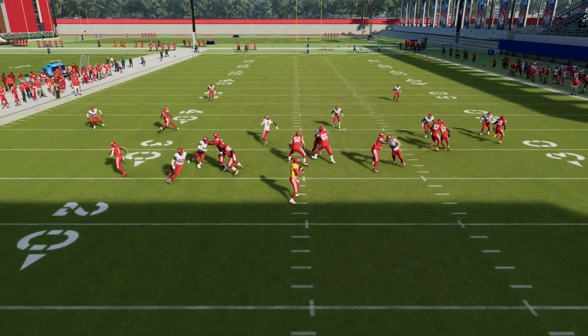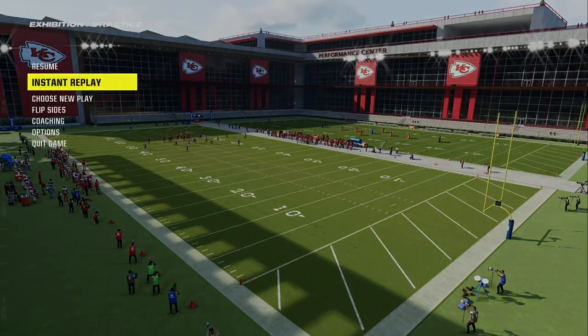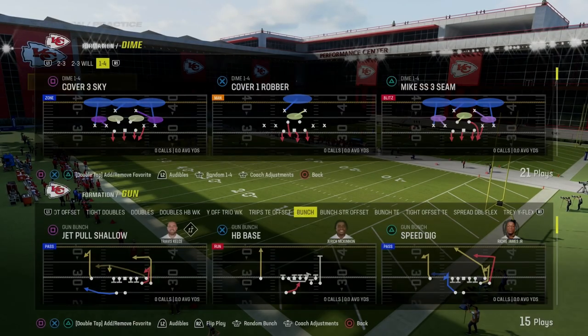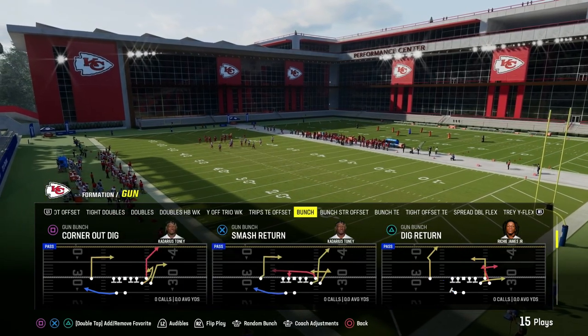In today's video, I'm going to be sharing with you the best four-man loop concept in Madden 24. It comes to us out of the Dime 146 formation in the Baltimore Ravens playbook, where we're going over the play Cover 2 Sink.